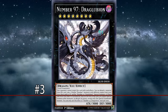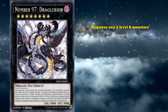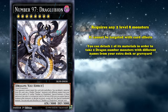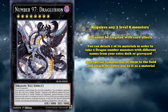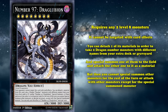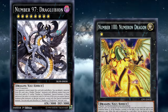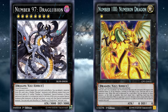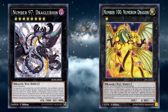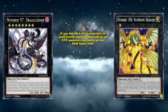At number 3, we have Number 97: Draglubion. This is a generic rank 8 monster that just requires any two level 8 monsters as its materials, and has the effect where it cannot be targeted with card effects. Also, you can detach one of its materials in order to take two Dragon Number monsters with different names from your extra deck or graveyard, and special summon one of them to the field and attach the other one to it as a material. But then, you cannot special summon other monsters for the rest of this turn, or attack with other monsters except for the special summoned monster. So the card you bring out in order to close out the game is Number 100: Numeron Dragon.